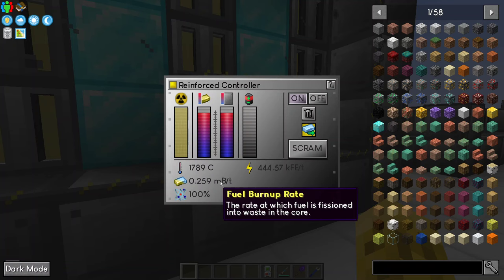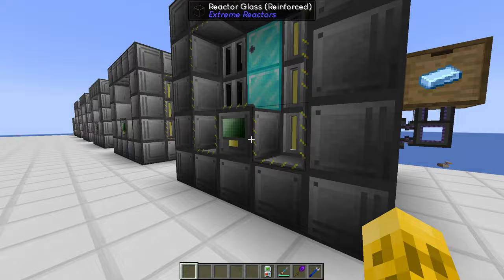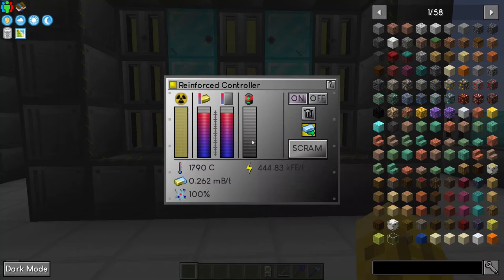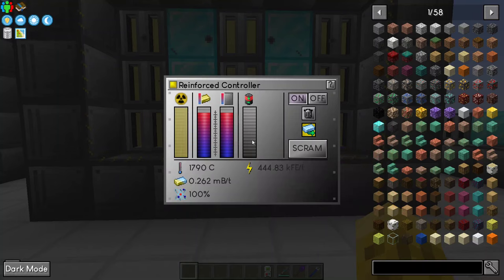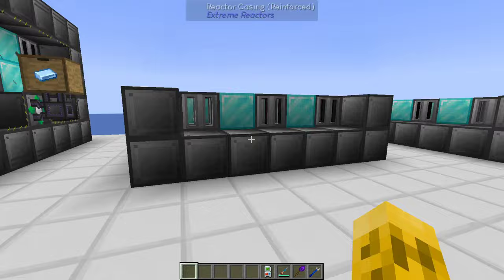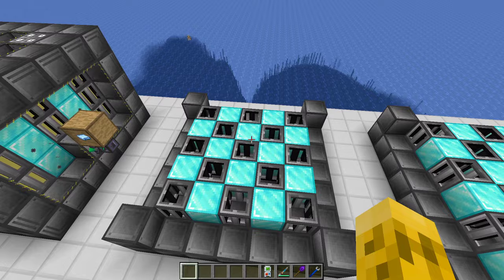This 5x5 is consuming 0.11 and this 7x7 is consuming 0.26 — more than double, and the output is more than double too. So you're getting slightly less efficient, but better per space. If you really need more RF, build bigger rather than a bunch of little ones — you're better off building bigger ones.